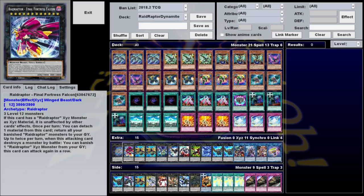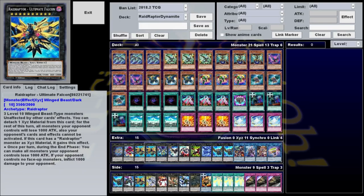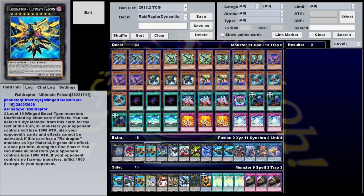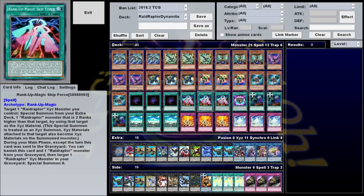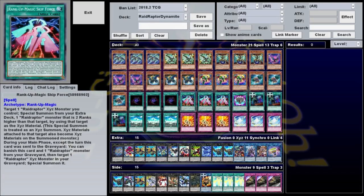Summoning Final Fortress Falcon is actually just a simple two-card combo. First, you'll need Last Strix. This monster has two effects. First, if a Raid Raptor you control battles, you can special summon it from your hand and gain 100 life points for every spell/trap on your field or in your graveyard — this is situationally useful. Mostly, you're going to use its second effect: you tribute this card to special summon one Raid Raptor Xyz from your extra deck, but its effects are negated, it's returned to the extra deck during the end phase, and your opponent takes no battle damage that turn. You'll use this to summon Ultimate Falcon from your extra deck, then play Rank Up Magic Skip Force, which lets you target a Raid Raptor Xyz you control and summon a Raid Raptor two ranks higher on top of it, turning your negated Ultimate Falcon into a very playable Final Fortress Falcon.